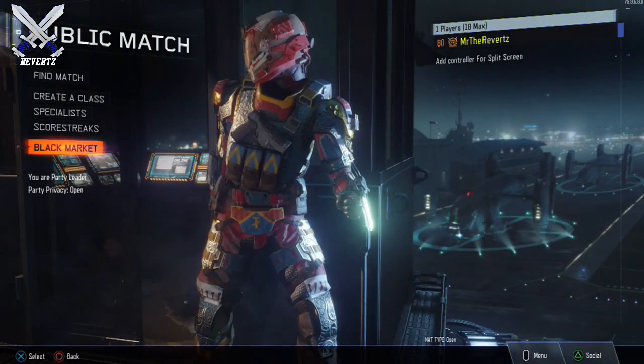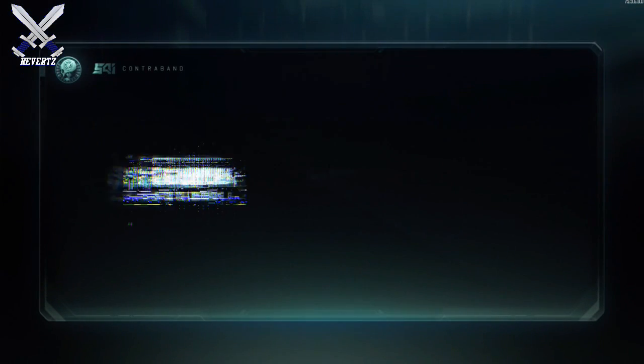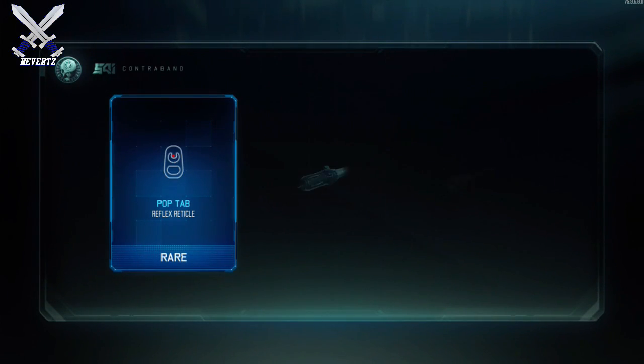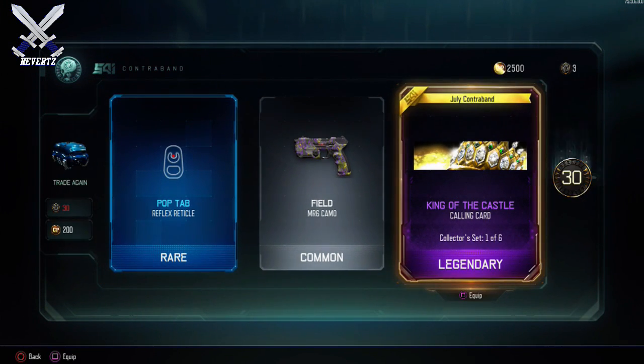Alright, so some of the new weapons have dropped and we're gonna go for them right now. I'm gonna open up my first rare supply drop here — reticle field camo, a new calling card, and I got 30 crypto keys.